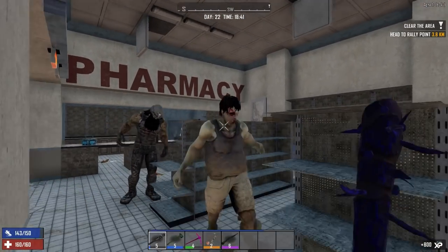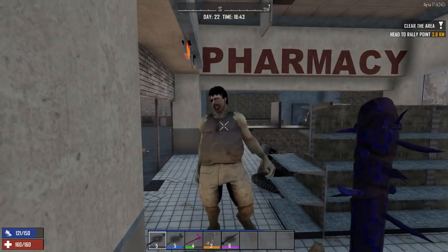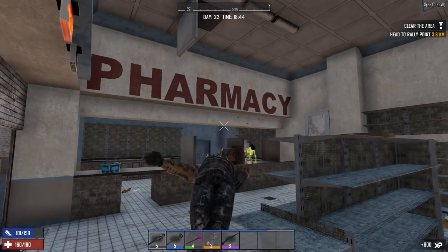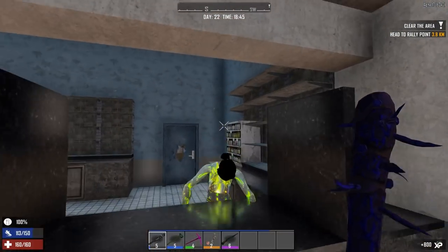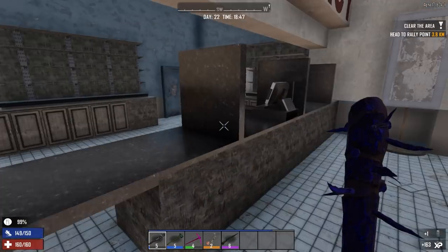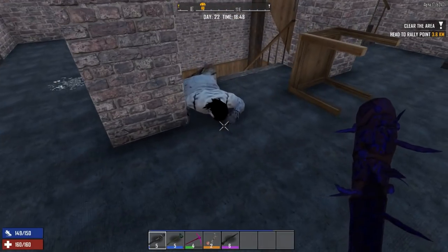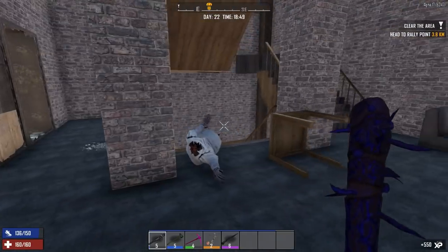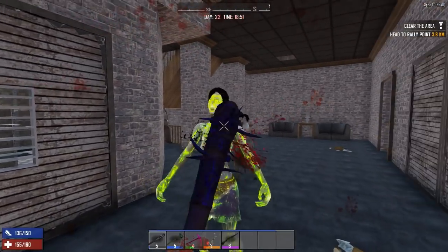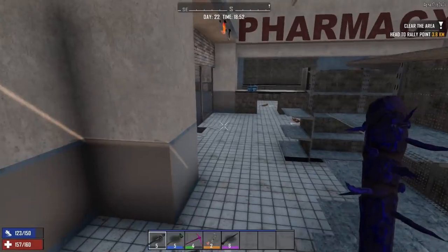We're dealing with rads already - we literally just walked in here and there's a rad. Let's knock you down quickly. There's like one playing leapfrog in the back. Okay what are you doing lady - there's a radiated cheerleader. Down you go - nice, took care of her pretty quickly. Luckily that headshot multiplier came in pretty handy right there. Got this lady - down you go. There's a rad right there though. And I hear a cop as well.